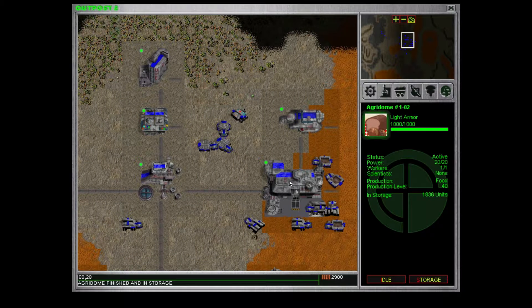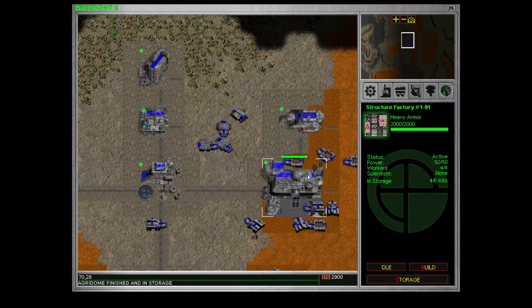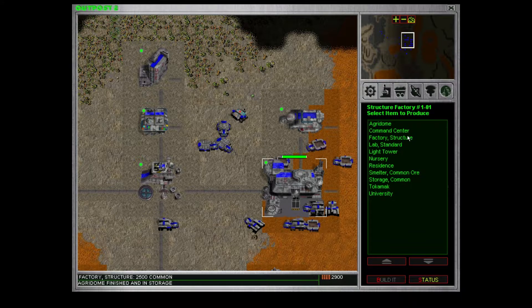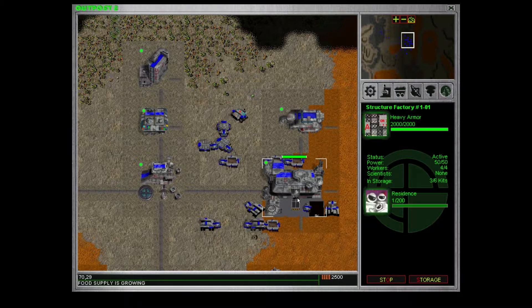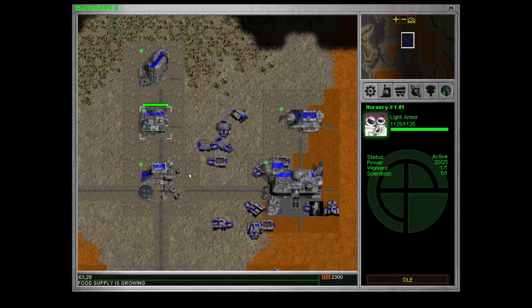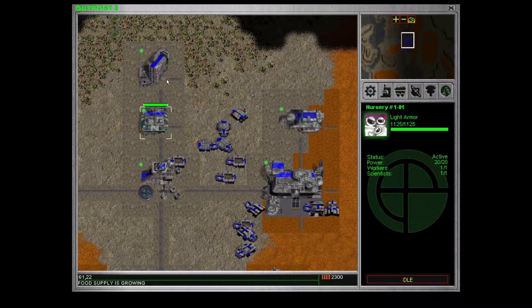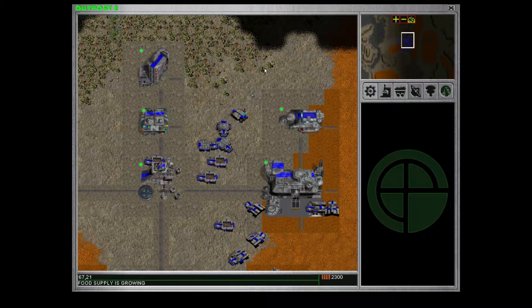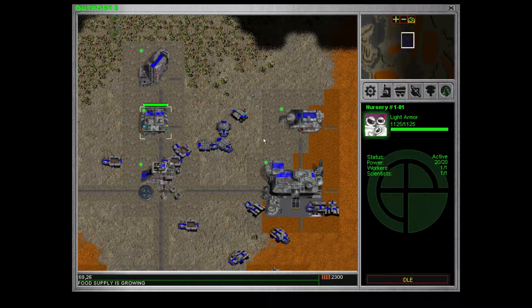Did we grow supply? Yeah. Let's just load up all the food — we need the food. We could always use another residence. Food production in surplus. So we already are growing enough food, never mind then. We have some extra buildings here that we didn't have otherwise. We didn't have the instruction kits earlier. We have the nursery, which allows children to be born.